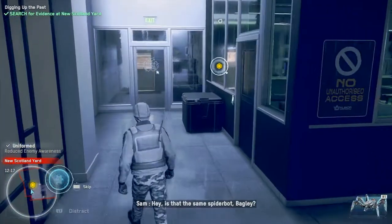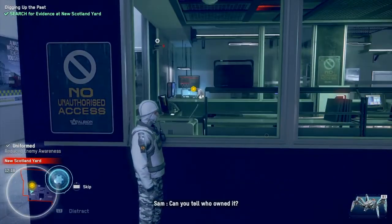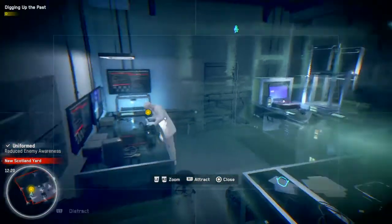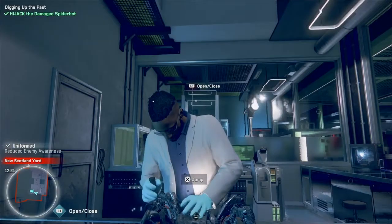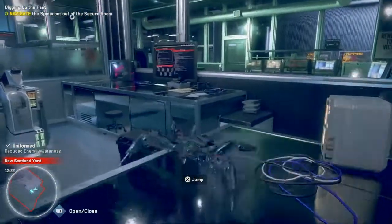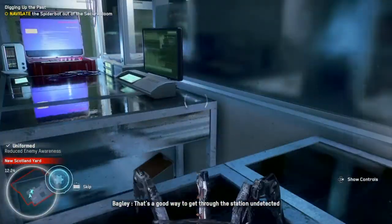We're going to find the Spider-Bot. Is that the same Spider-Bot, Bagley? According to the serial numbers, this matches the piece of Spider-Bot from the Tone bombing site. Navigate the Spider-Bot out of that room — I'll need a direct connection to learn more from our bisected friend. So we just hijack this. There we go, that opening right there looks like a good exit point. This Spider-Bot might be broken and missing some of its legs, but it can still jump and fit through vents — that's a good way to get through the station undetected.